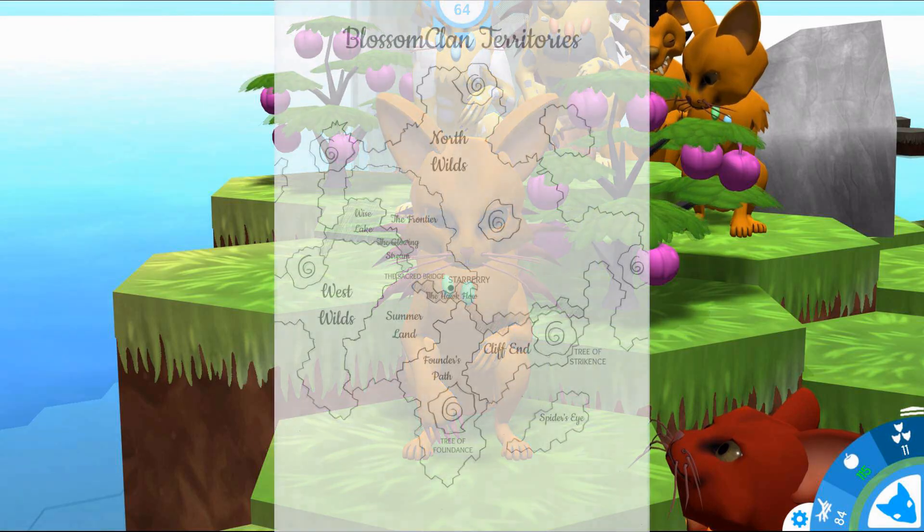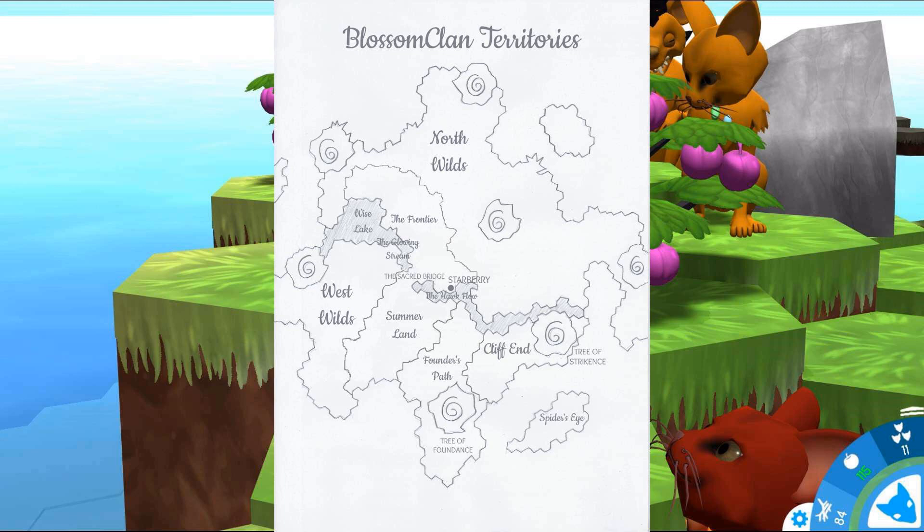First, we need to check up on our map. This is the map we had previously — have a good look — and now I'm switching over to the current map. As you can see at the top, we've had an expansion of our territory above Wise Lake. The frontier is now split into two sections: the topmost section is the frontier as we know it, and the area at the bottom that was previously the frontier is now called Prawn's Rest. I named it that because that is where Prawn Star, our second leader ever, died.